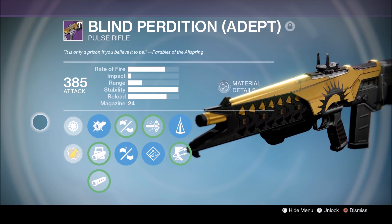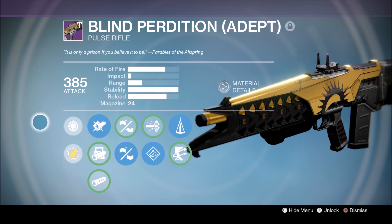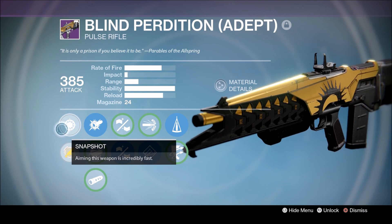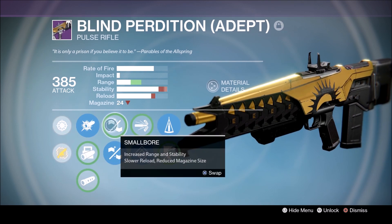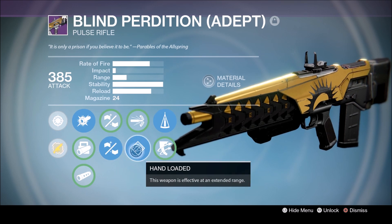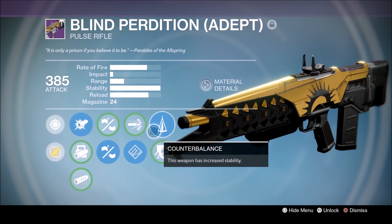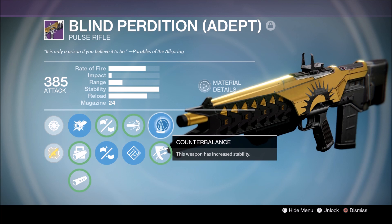So now we're going to look at the weapon that dropped in that flawless Trials chest. It's Blind Perdition Adept, and it's fast becoming one of my favourite primary weapons in the game, especially for PvP. Let's look at its perks. It's got Snap Straw - aiming this weapon is incredibly fast, which is very useful because seconds count in the Crucible, especially Trials of Osiris. We have Small Bore for all those long range engagements, and Hand Laid Stock for supreme stability. We've also got Hand Loaded, which makes this weapon really effective at extended range. And we've got Counter Balance - this weapon has increased stability.